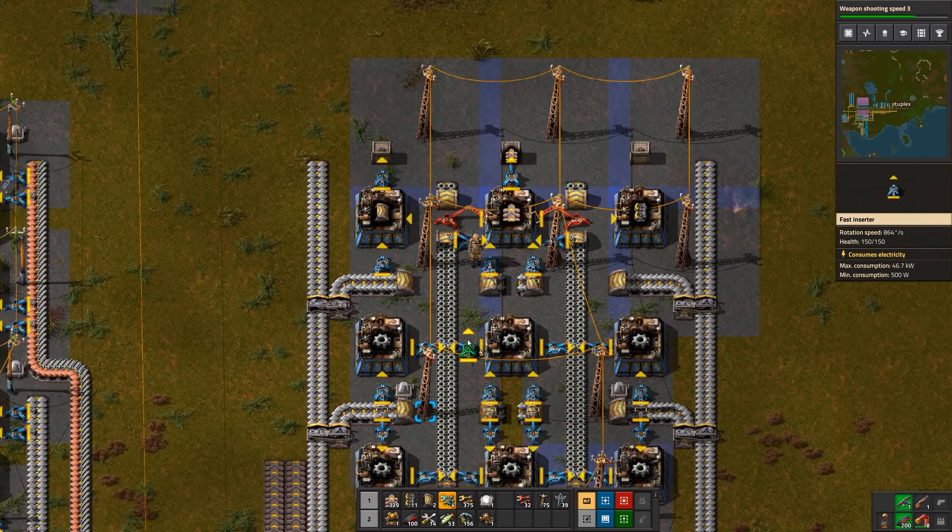Red belts use yellow belts as ingredients, red undergrounds use yellow undergrounds, and red splitters use yellow splitters. So it makes sense to put red belt production right here, feeding those items directly in with the other ingredients. This will be red undergrounds, red belts, and red splitters. However, I'm going to hold off a little bit because these use a lot of iron, and we don't yet have enough ore to really scale up production right now.